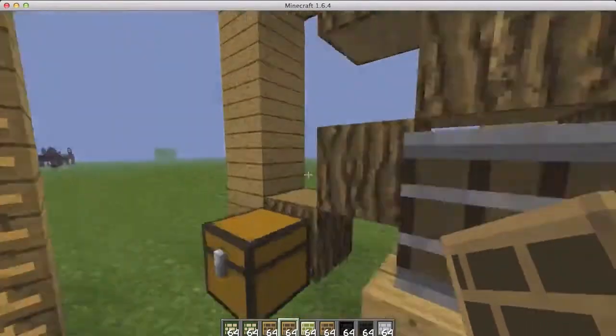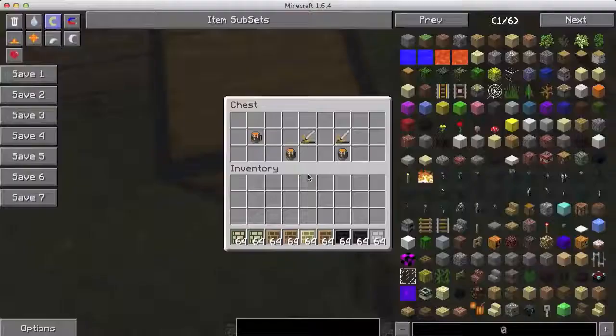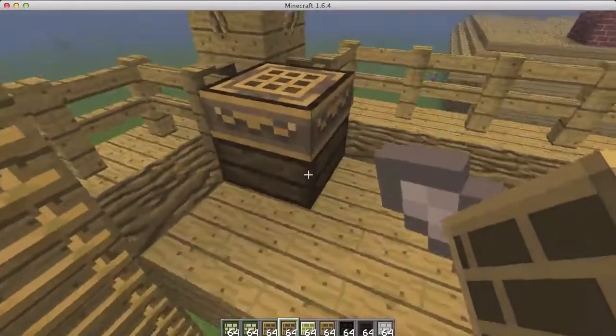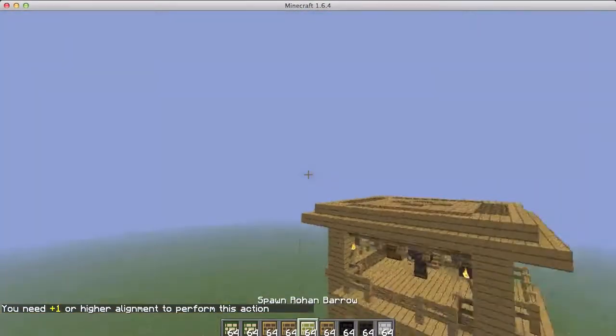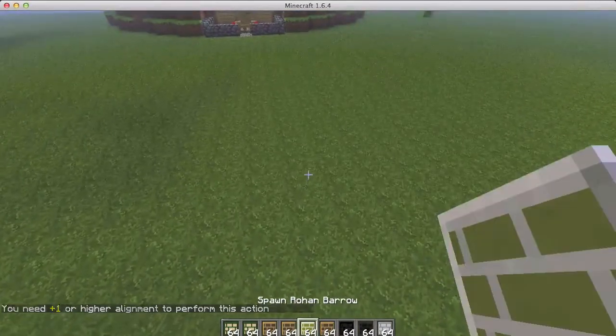Then the Rohan watchtower — pretty cool. The guards fell out but zapped back up there. It has some nice stuff and chests. More on what that watchtower sign said in a little bit. And this is the Rohan barrow.